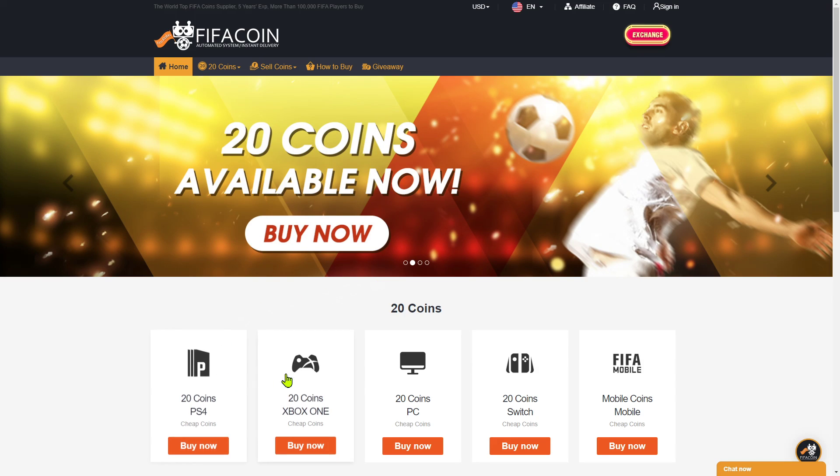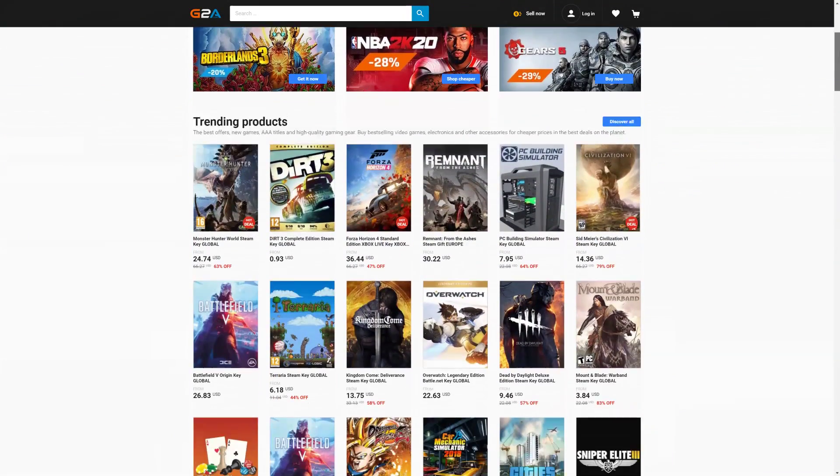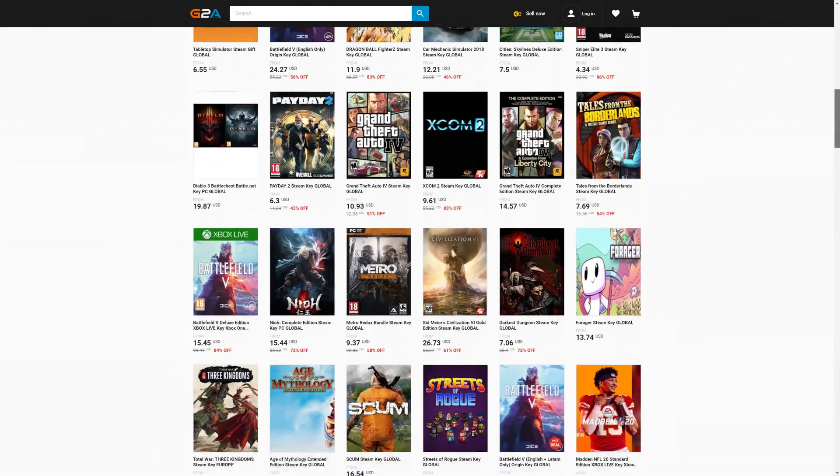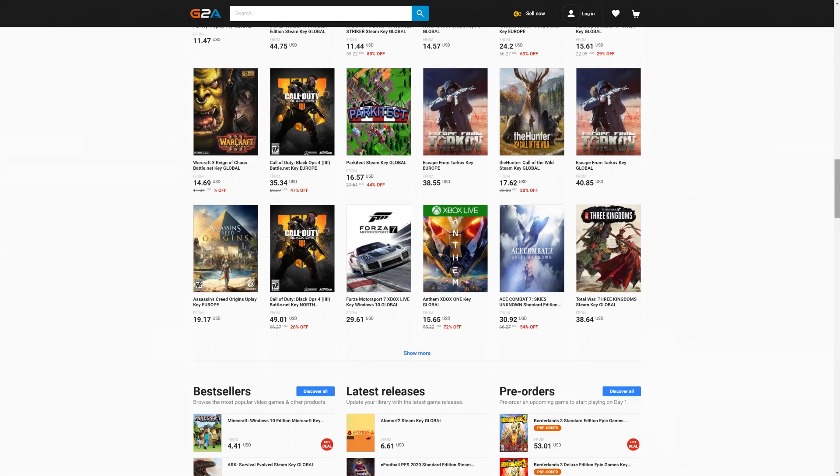Get your cheap and safe coins within 10 minutes from the cheapest place on the market — follow the link in the description and use the code CRASSY for a huge discount. And if you want to buy cheap game codes and prepaid Xbox and PlayStation cards, G2A is the place for you — check the link down below.